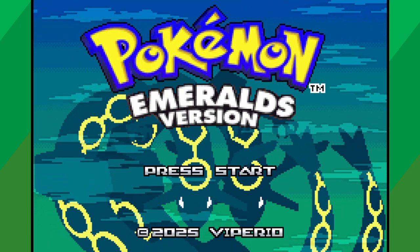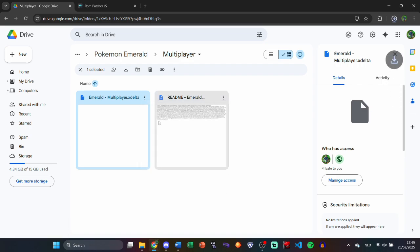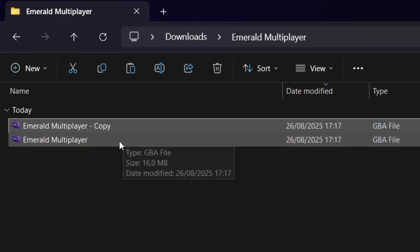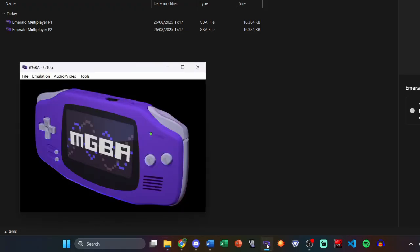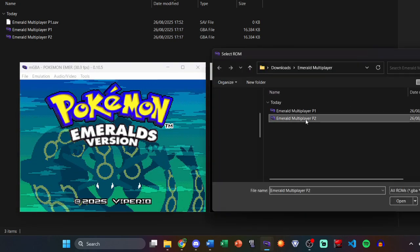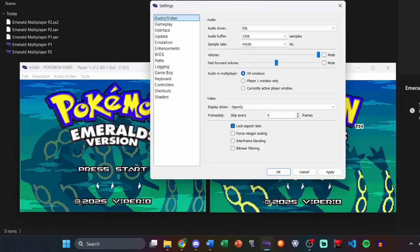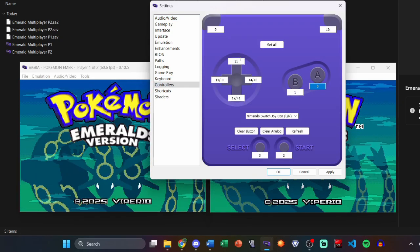Let's now go over how you can play this as well. First, download the patch from either my Discord server or my Google Drive folder, and use a ROM patcher to apply the patch to a legally acquired ROM of Pokemon Emerald. Make sure you then copy the game so there is one for player 1 and one for player 2. Next, launch the MGBA emulator and start the player 1 game. Now go to File, then New Multiplayer Window, and then open the player 2 game in this new window. Lastly, go to Tools and then Settings to set up the controls for each game. Use the keyboard for game 1 and a controller for game 2.